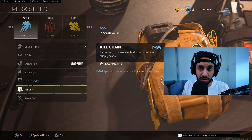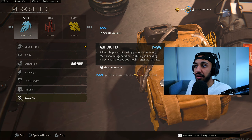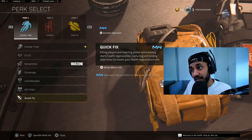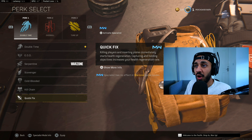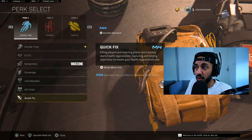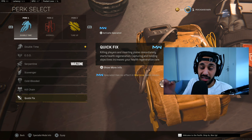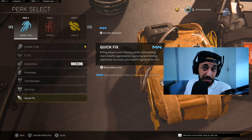Killchain is essentially useless since you can just buy killstreaks from a buy station. Quick Fix is the third perk I think is extremely powerful, especially after it was updated. When you plate up it immediately starts your regen, keeping you alive longer. It's also useful in objective-based modes like Plunder where capturing objectives triggers the regen effect.